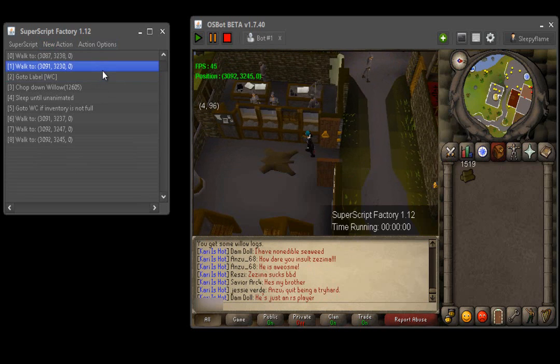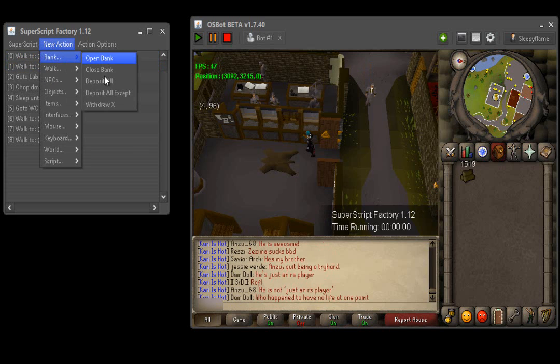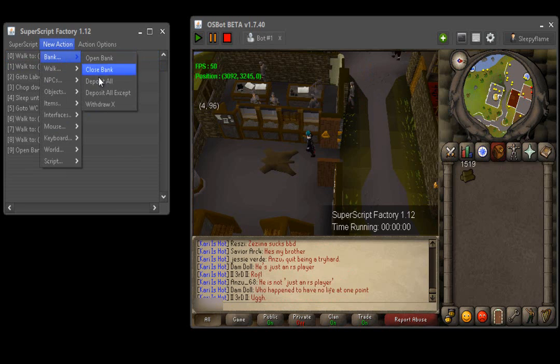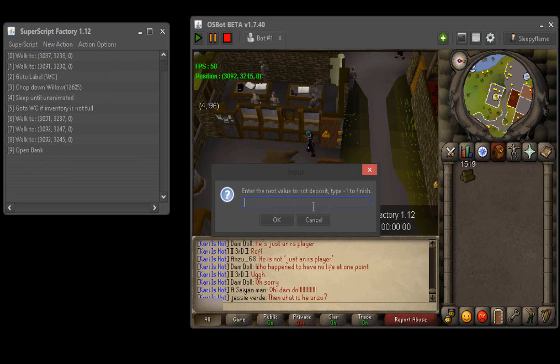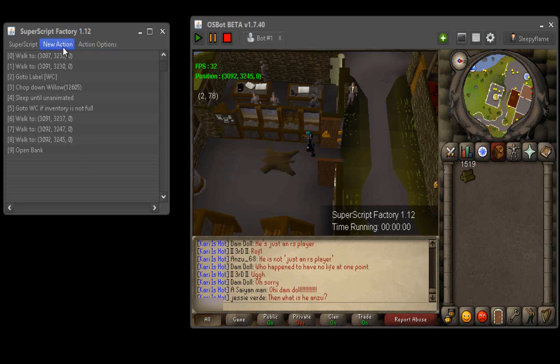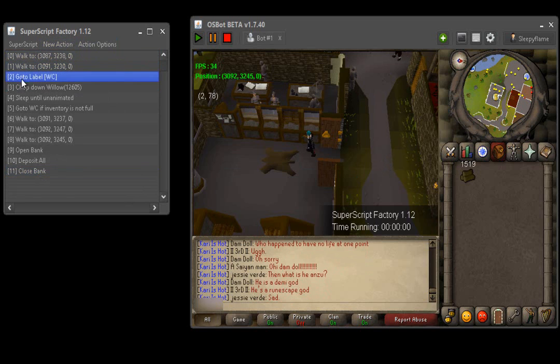Now we're going to want it to actually open the bank and deposit everything. Go to New Action, Bank, and these are all the bank options. We're going to open the bank first, then deposit all. If you're a skiller, click Deposit All Except, type in the axe ID, press Enter, then press negative one to finish — and it won't bank your axe. Since I'm wielding my axe, I'll just do Bank, Deposit All, then Bank, Close Bank. Once it does that, it'll loop back up to the original walk, chop, keep doing it until you have a full inventory, walk to the bank, deposit all, and keep repeating.